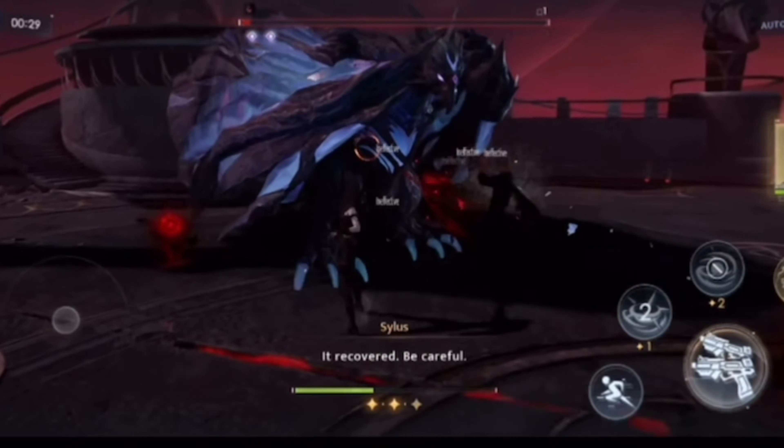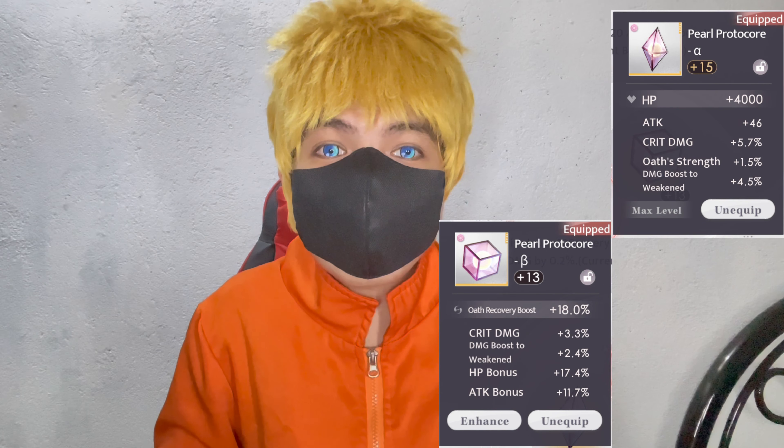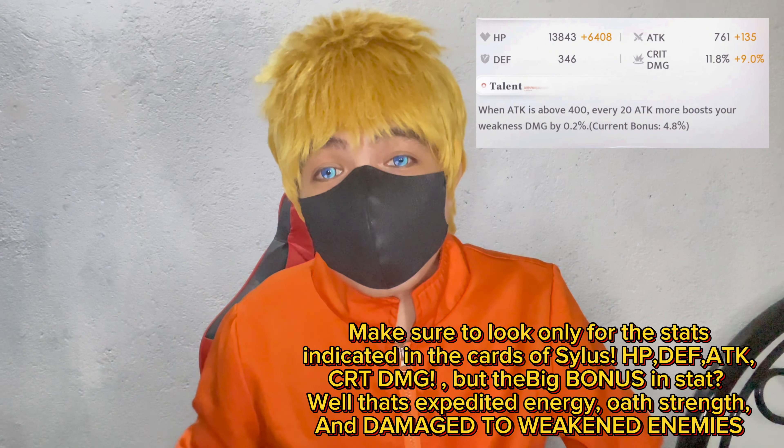Damage to weakened enemies is my favorite, because every time enemies are weakened, the damage is super big — that's when the substat is really working. It still works even when enemies aren't weakened, but once you weaken them, the substat boosts only on weakened enemies. That's why you have to get photocores with damage to weakened enemies — weaken the enemies and boost your substats. In short, grind all your stamina, because that's the most grindy part.